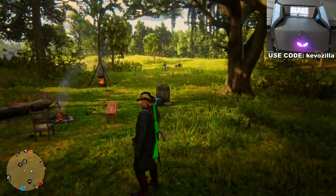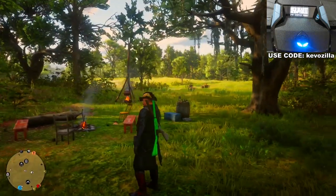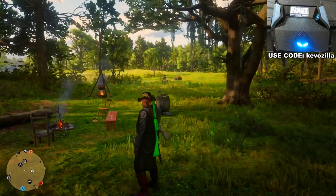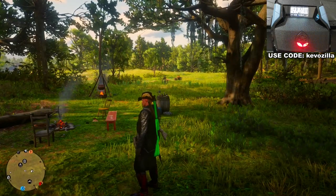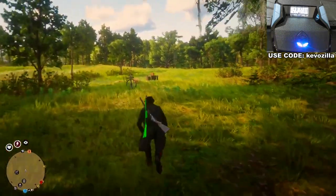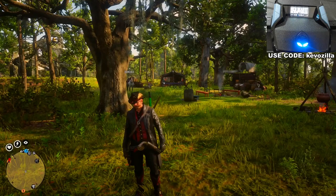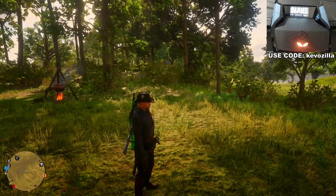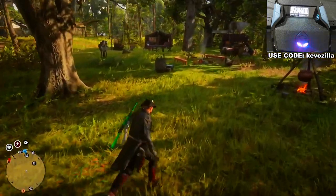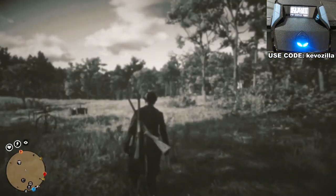I definitely choose auto sprint over horse autopilot. Horse autopilot is just for the horse — it'll automatically gallop for you when you've marked the map, follow the track, and even automatically tame your horse while you're on it. But when you're off the horse, you won't have any auto sprint. That's my honest opinion — auto sprint is the better of the two. Try out the horse pilot mod yourself and if you like it more, that's on you.